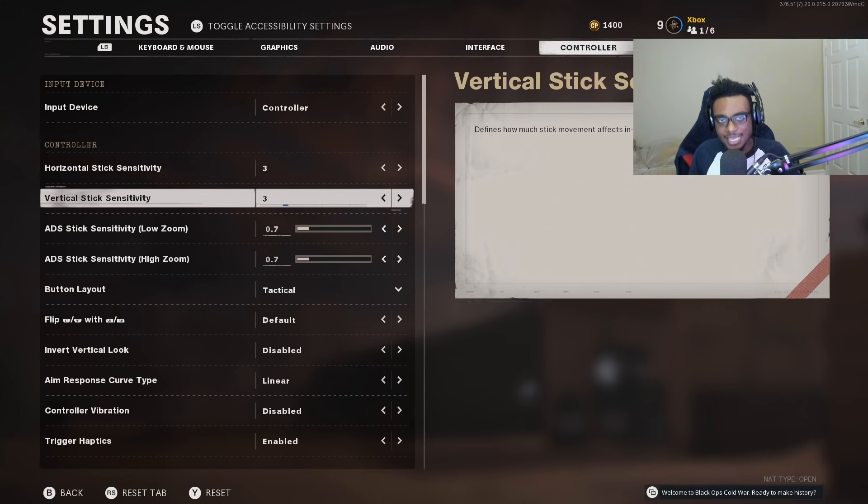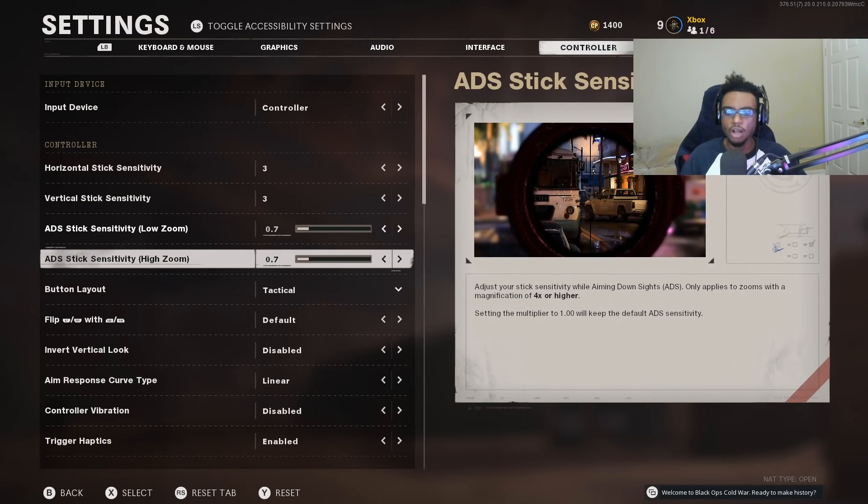You will see an immediate increase in the shots you hit on target. My low and high zoom are also bumped down from 1 to 0.7. This works flawlessly with a 3-3 sensitivity because you'll be able to accurately control your shots at longer ranges — and that's where a lot of players fall short in Black Ops Cold War or any Call of Duty. Try a 4-4 or 3-3 with that 0.7 low and high zoom. I ran this during Modern Warfare and I'm running it again here, and will run it in Vanguard because it works game after game.